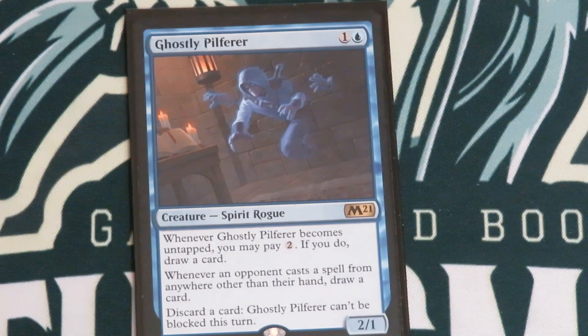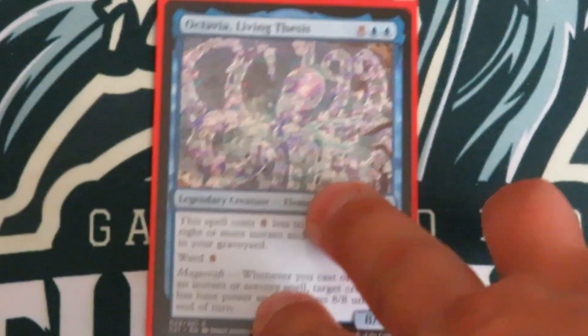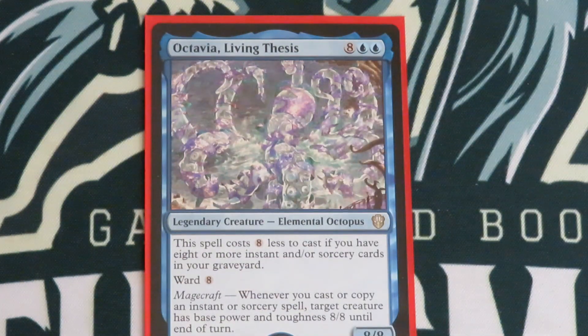So there it goes, boys and girls, ladies and gentlemen — that is my deck tech for Octavia, Living Thesis. Your nosy tia that's always in your business, trying to get you to do things against your will, out there saying 'I know a girl, I know a guy, why don't you go on a date with them?' That's her — always in everyone's business. Alright guys, like, comment, subscribe, thank you.